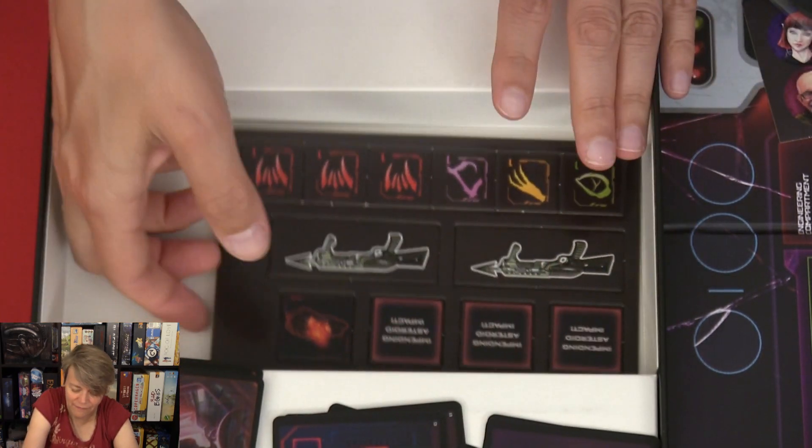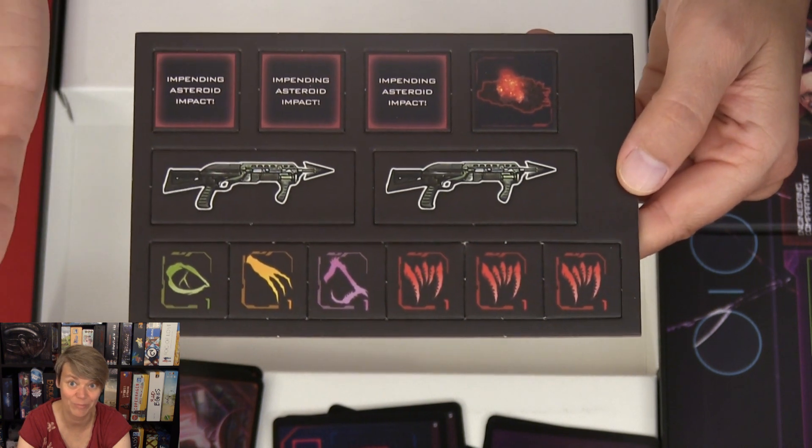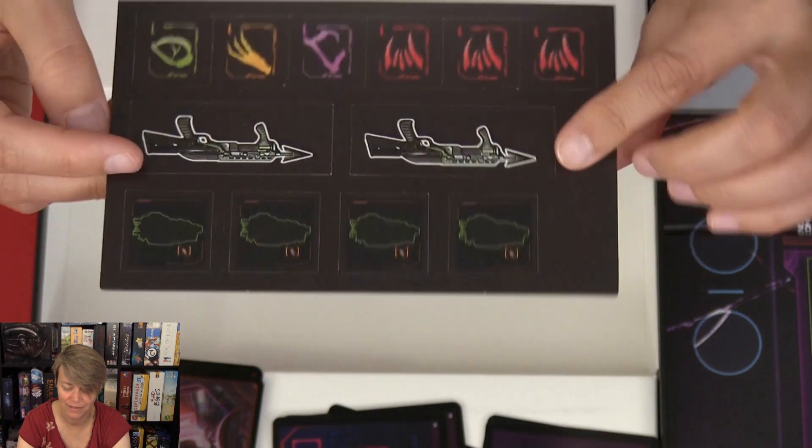So that was all the cards. Then we have this one — just some more tokens, and more weapons for the crew. And the other side.